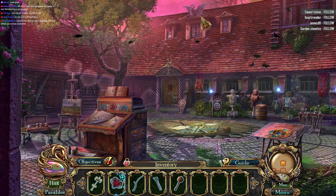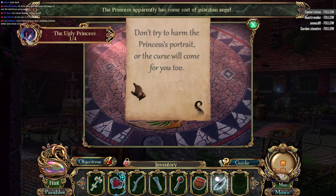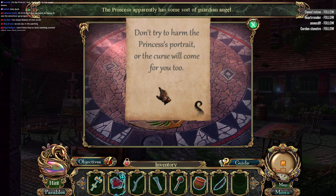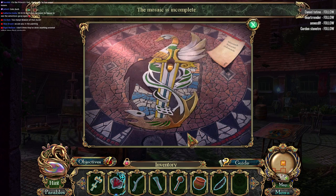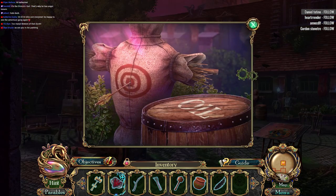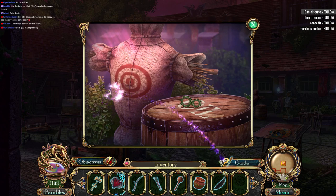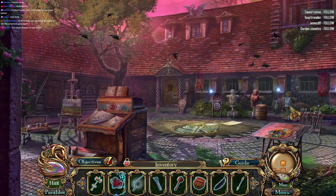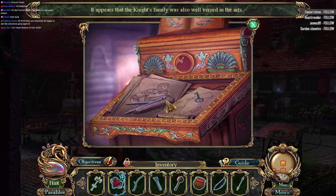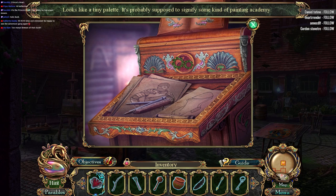A cute duck appears. Getting all the Cravens here — we got the ugly princess. Don't try to harm the princess's portrait or the curse will come for you. The mosaic is incomplete. Catherine, so happy to see you're back. Strawberries are delish — scraper, no. The prince's heart. It appears the knight's family was well versed in the arts. Looks like a tiny pallet — probably supposed to signify some kind of painting academy.